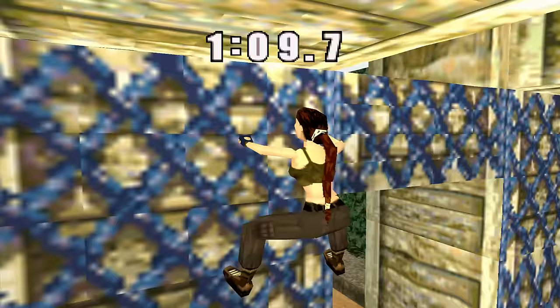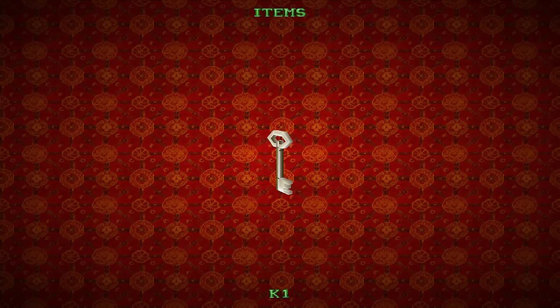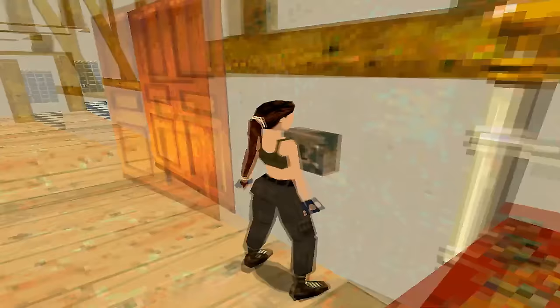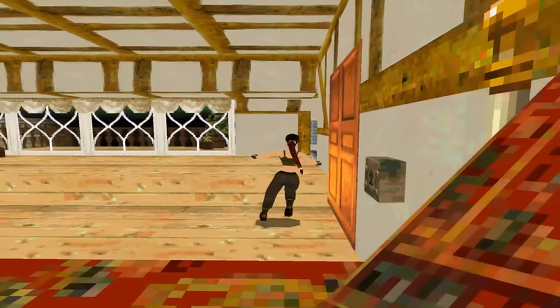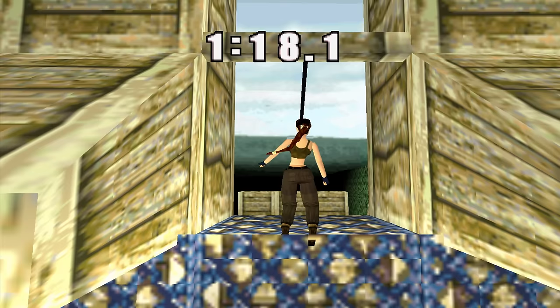The first thing he did was mod the key from the last level into the training level, and it shows up in the inventory under the name K1 instead of gun cabinet key for some reason. And the key works, but nothing happens. So I was like, okay, can you outright remove the door from the level — to which he could.